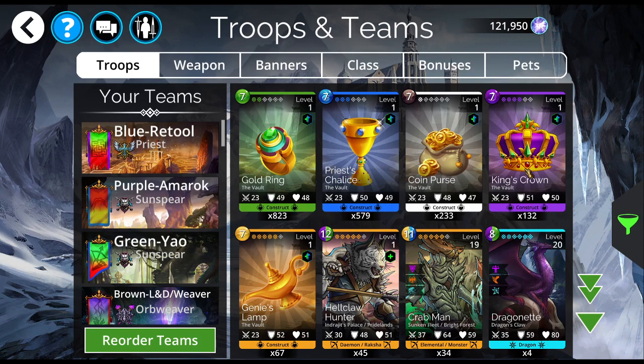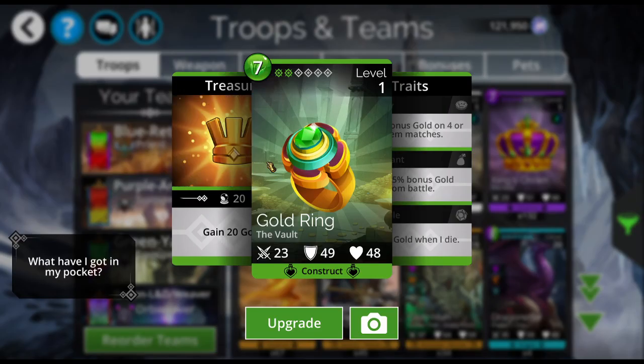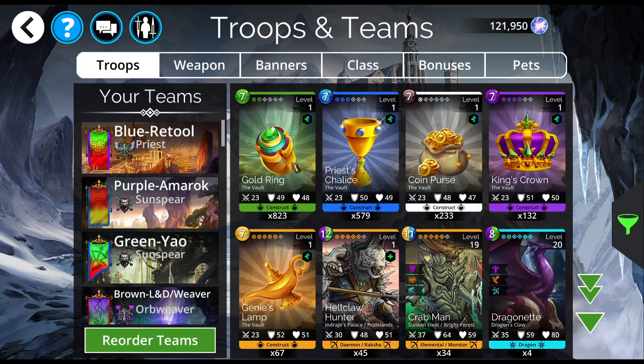These treasure troops — I don't recommend ever ascending them, and I don't recommend ever disenchanting them, although I have disenchanted the gold rings before. Gold rings are pretty much useless, but early on you're going to need them. I don't recommend ascending or disenchanting these, just for your sake. I have other things to say about the treasure troops — I will do that in another video about the delving and the underworld.